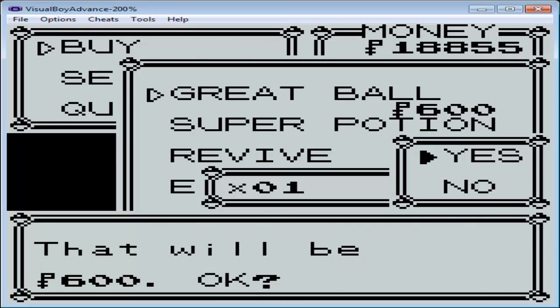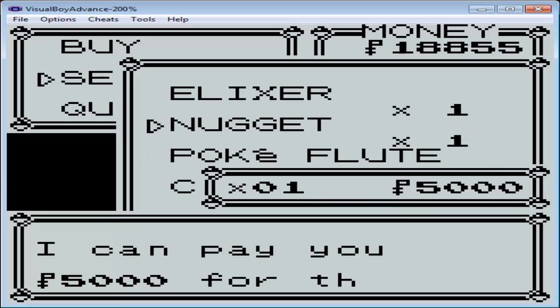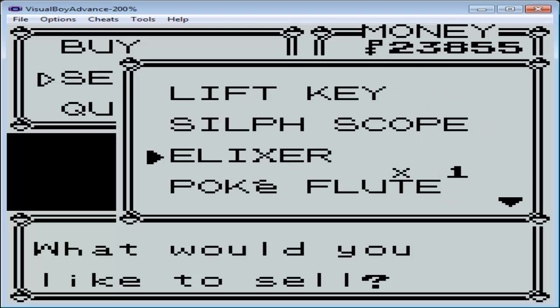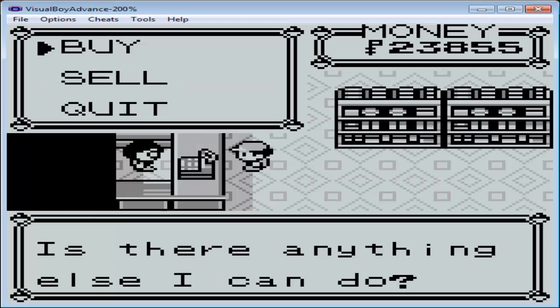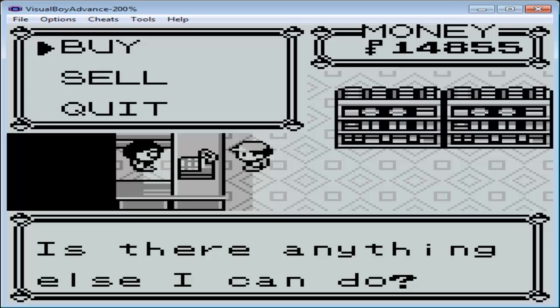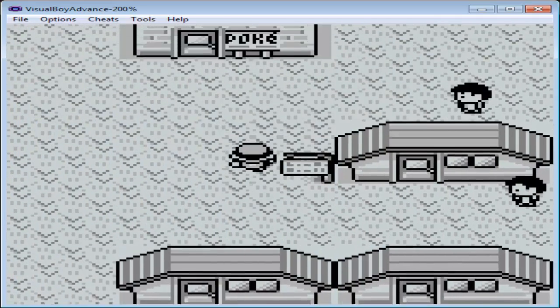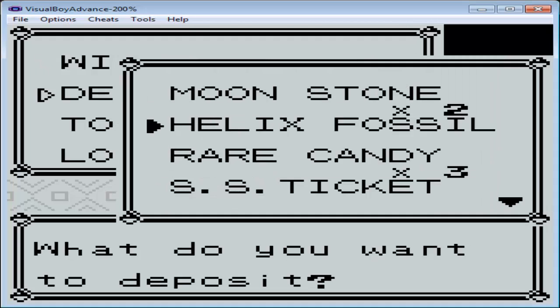First we're going to sell the Nugget — it's 5,000. We're going to need like 15 Great Balls because we're going to try and catch the Snorlax. We need to go dump off some unused items, so we're going to hit the Pokemon Center and go to Bill's PC — item storage — and deposit things I don't need right now, like the Helix Fossil, the SS Ticket which I'll never use again, Moonstones, and TM7.